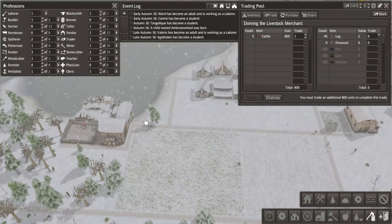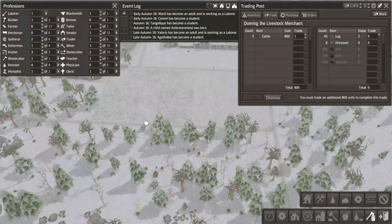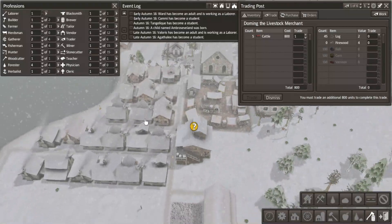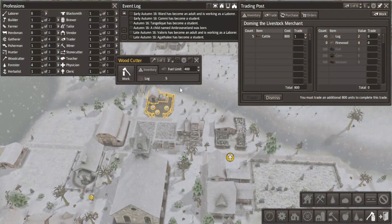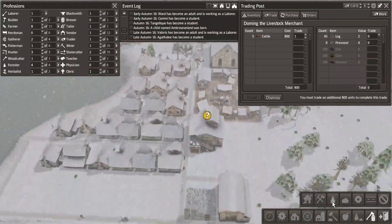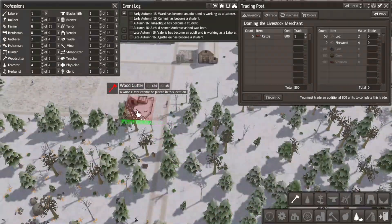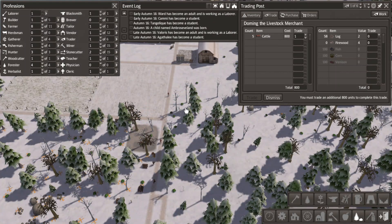I actually attempted to put another - well, we can just assign someone else here, right? Is only one allowed to work there at a time? Yeah. In that case, woodcutter. We have one cattle, so it'll happen when it happens.